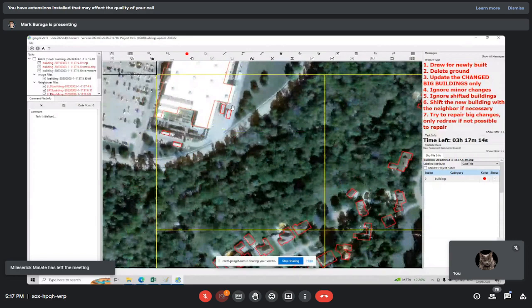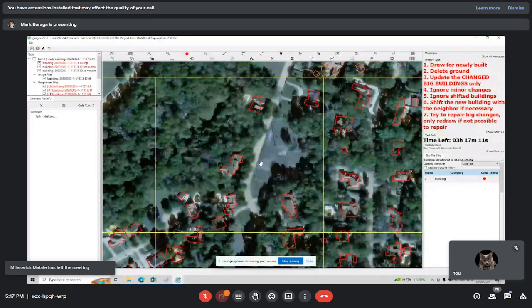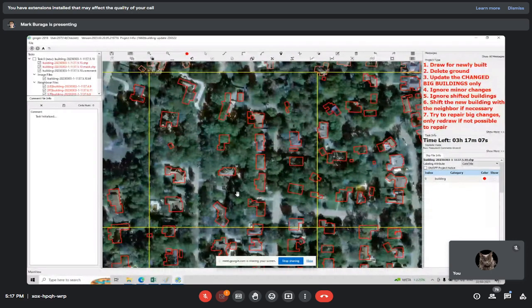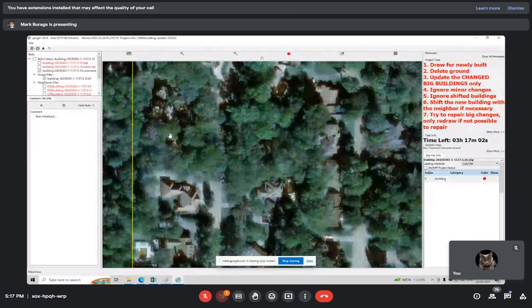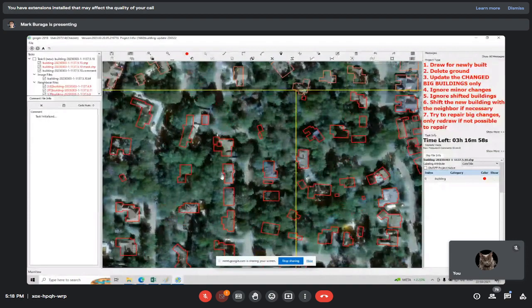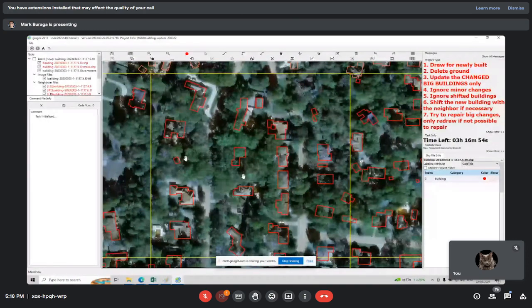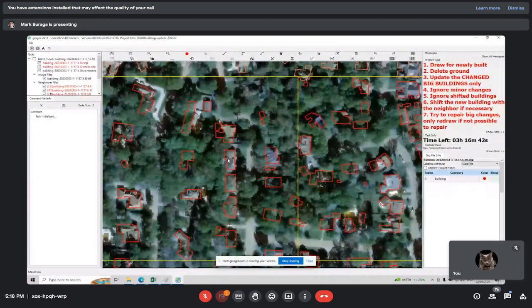Just look at one grid at a time — no need to zoom in closer. If you see anything covered by trees, like this one — as you can see it's already a tree — don't delete it. Do not delete it, because in 2022 the trees were not yet that tall so we could see the buildings clearly, and there is definitely a building here. The trees have grown higher since last year, so no need to touch it.